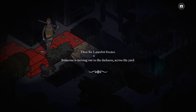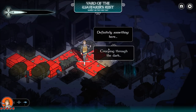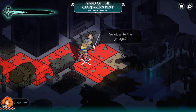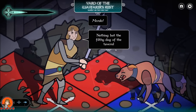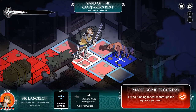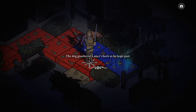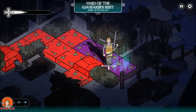He freezes. Someone is moving out in the darkness across the yard. There's something creeping through the dark. 'You are a wolf, perhaps? So close to the village? I will have your neck.' Nothing but a filthy dog of the tavern. The dog gnashes at your heels as you leap past, then turns suddenly and dashes away. Perhaps it saw a rat.